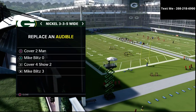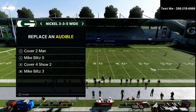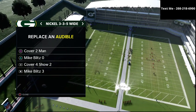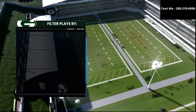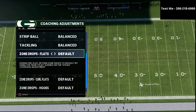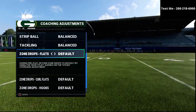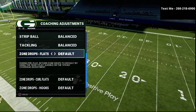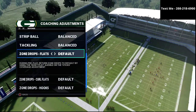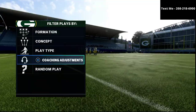In our 3-3-5 wide we've put the cover four show two in our audibles. If you want to learn my entire 3-3-5 wide defense — all the blitzing schemes, run defenses, and formation-specific coverage schemes — you can get that in my 3-3-5 wide defensive guide linked in the description for $15. It's probably the best deal in Madden 21. For your zone drops, this is a zone drop scheme. Zone drops are honestly the safest and most consistent way to play defense. You want to put your flats on 30, your curl flats on 10 yards, and your hooks on five.